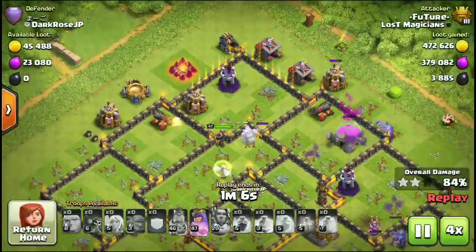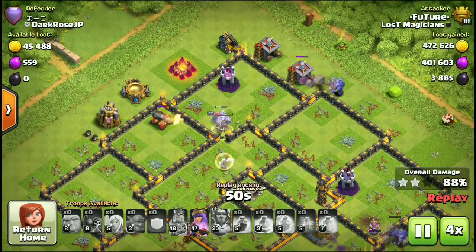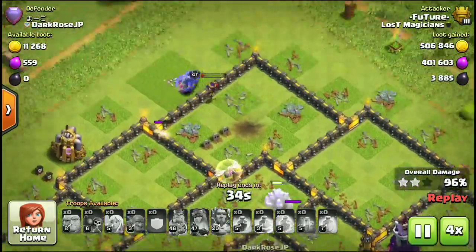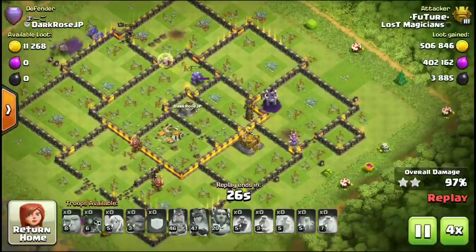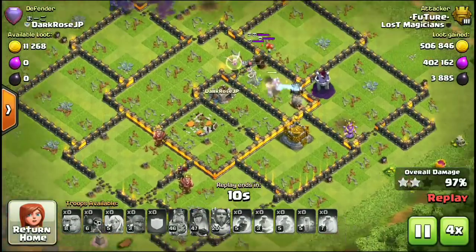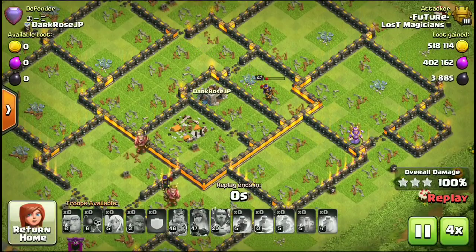The Queen has done a lot of work - you can see Queen's health. Look at Queen's health, now it is 96%. Queen has done a lot of work and now the Queen is taking both buildings and it goes to 100%.